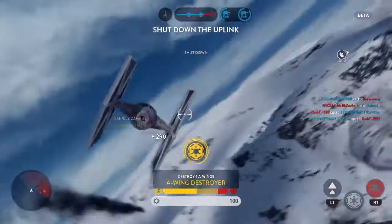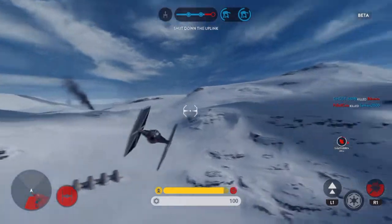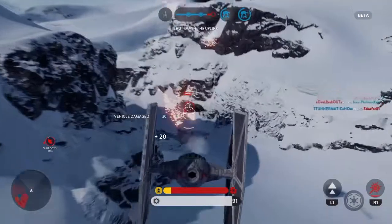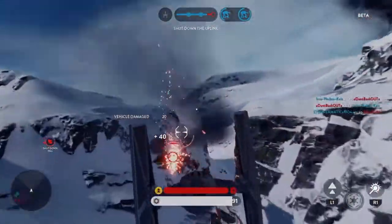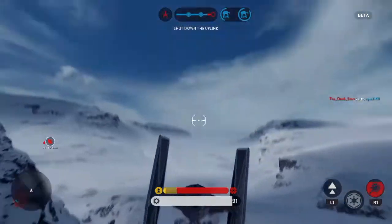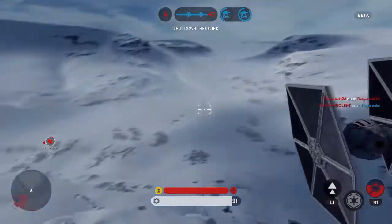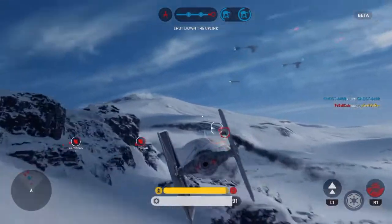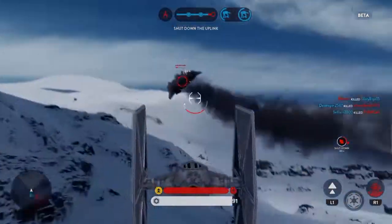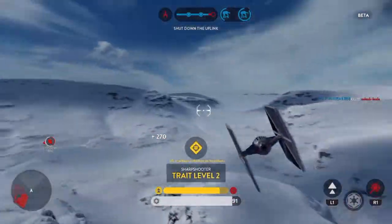Rebels have activated the uplink stations — we must shut it down. Rebel ship marked. A rebel bomber locked onto our walker. Take it to control! Hold it! Another victim of our superior training.